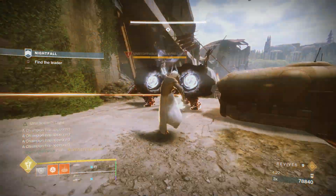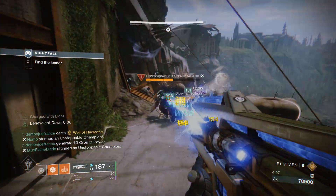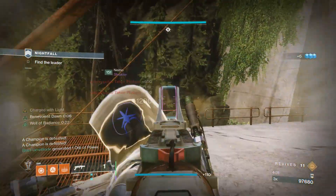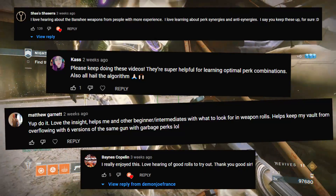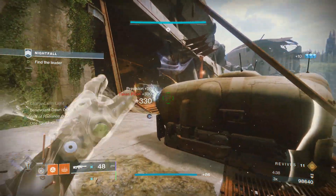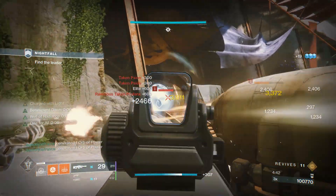About three weeks ago I created a PSA video on the gunsmith whenever he was selling some god rolls for both the Falling Guillotine and Ikelos SMG. Reading through the comments, you guys seem to have loved that style of video, as I went over the really good picks and also went over the bad picks and explained what you might want to look for instead of what he was offering.